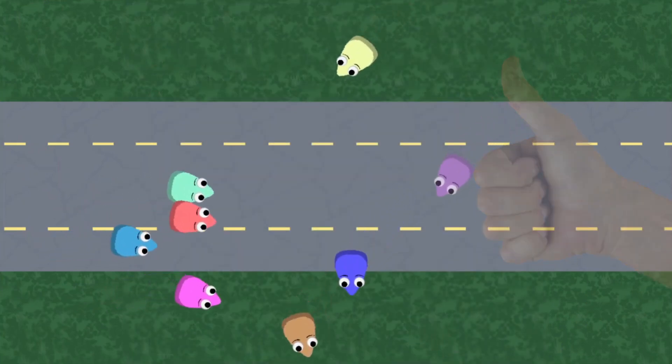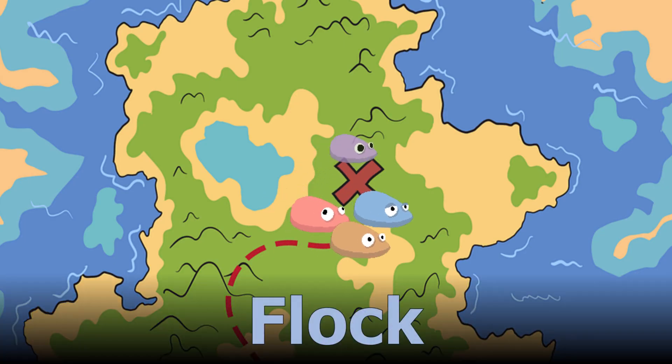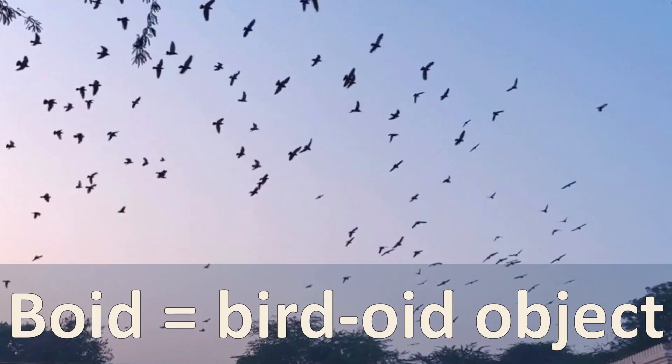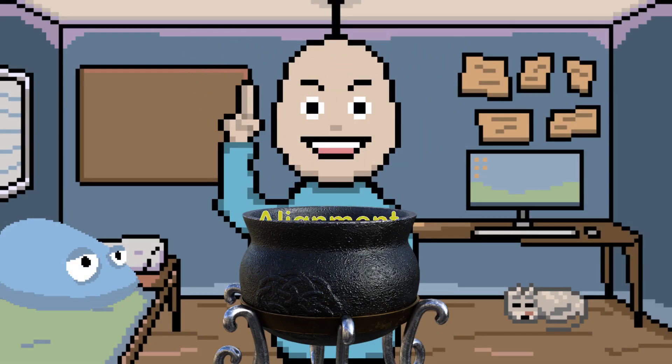Good job everyone. Now we have everything we need to assemble the boys — flock behavior. To create a flock, all we have to do is combine cohesion, alignment, and separation.